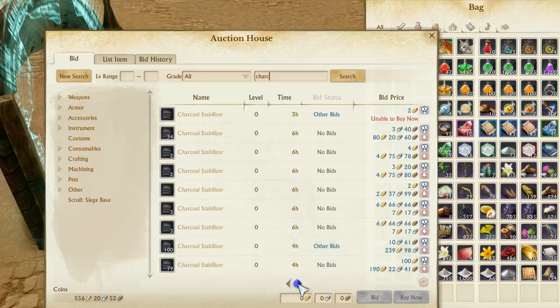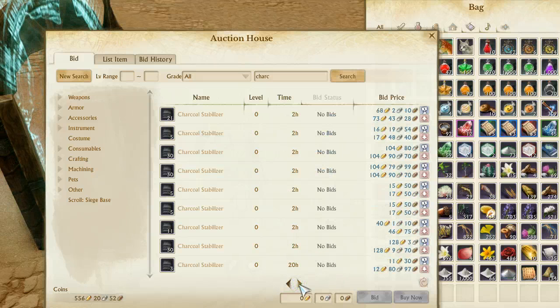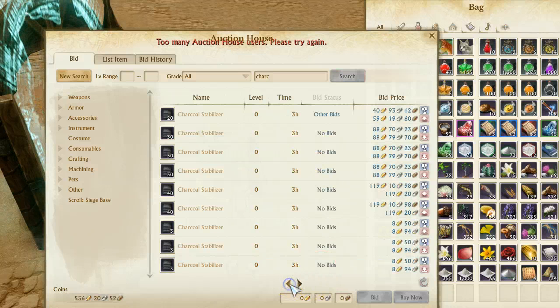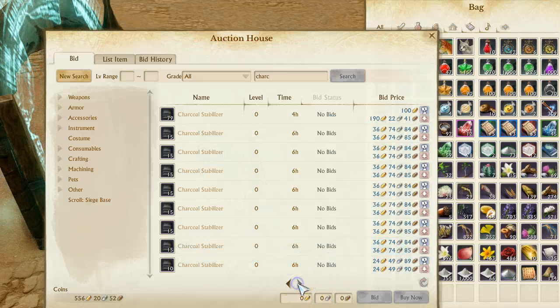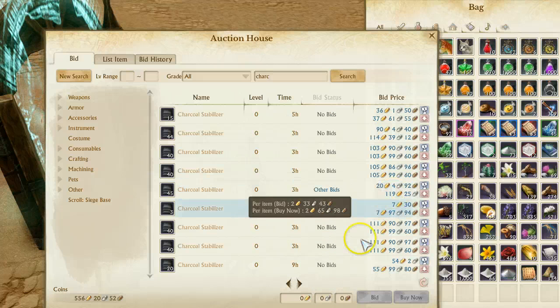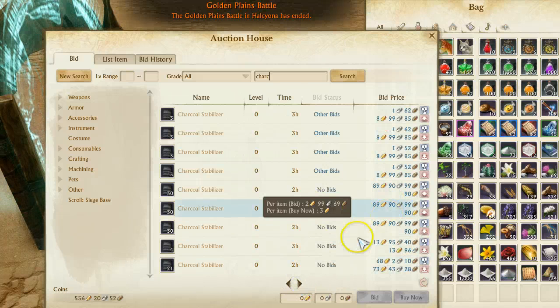You can see there aren't very many actual charcoal stabilizers on the market anymore. They're starting to get big bunches listed in here, and they're getting really, really expensive as you go up — these are 245, then 265, and up here three gold.